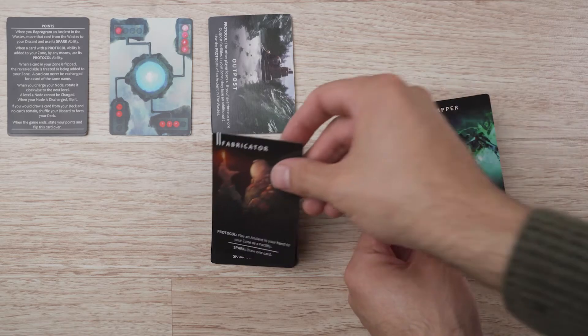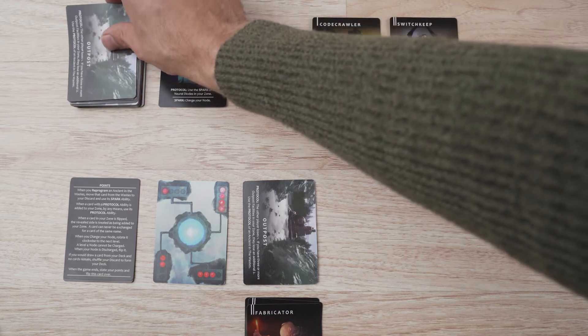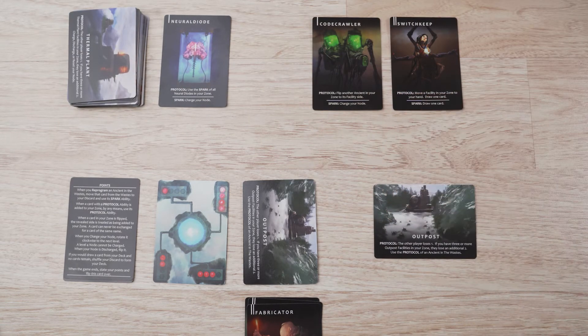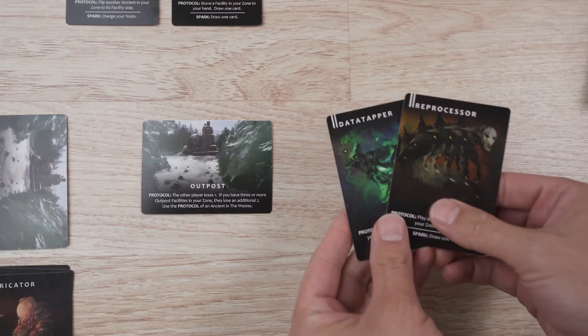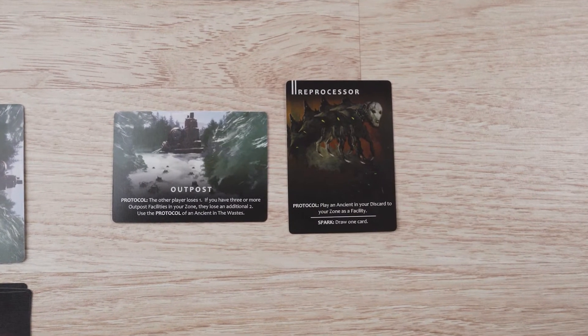The next action is to discard an ancient from your hand and take the top card of the waste deck and add it to your zone as a facility. Doing this will activate the protocol ability of that card. You can also play an ancient from your hand straight to your zone, which will also activate the protocol ability of that card.